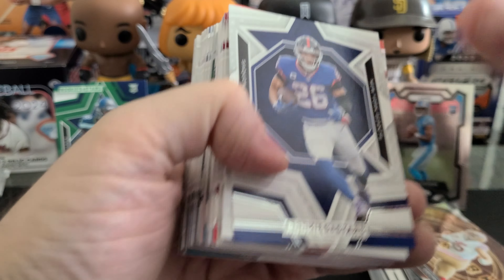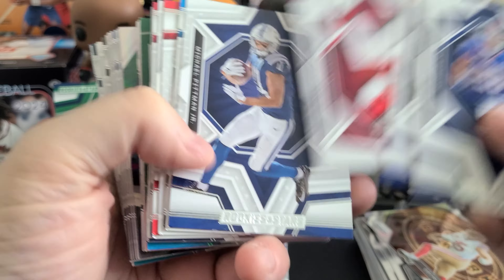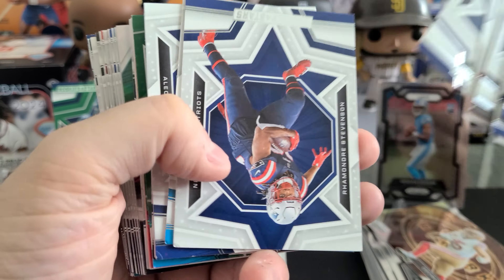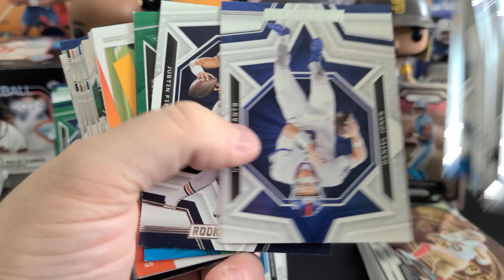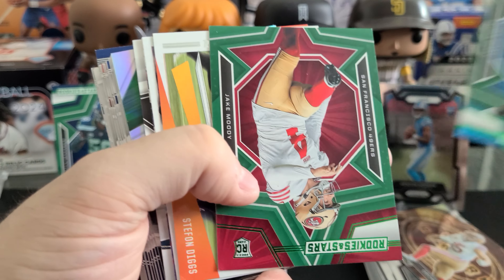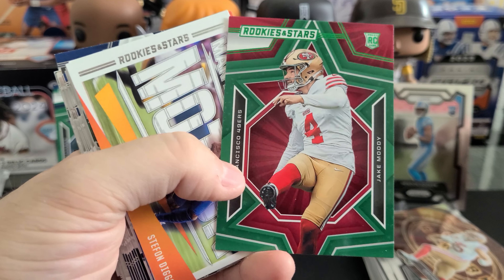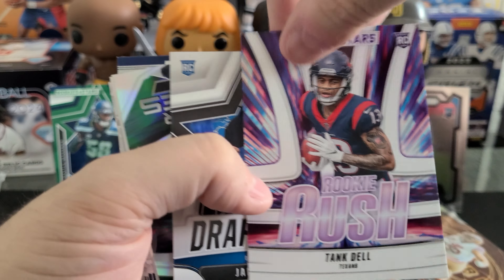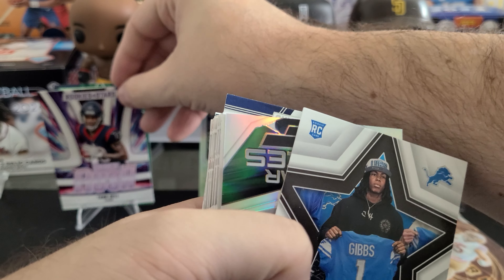Taking a fat stack of Rookies and Stars again to see if we can get some good rookies. It looks like we got a lot of stars at least — what I like about this product is you're not getting backup linemen; you're actually getting real stars. Hayden Hurst is the green. Jake Moody, the kicker himself, is the rookie green. Another Man in Motion. We got a Rookie Rush of Tank Dell — I like Tank Dell.